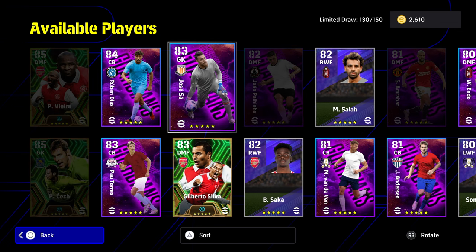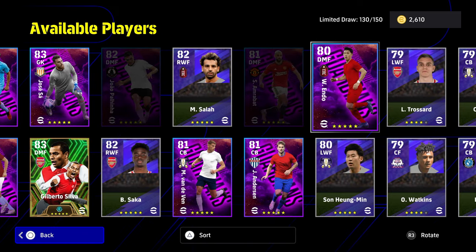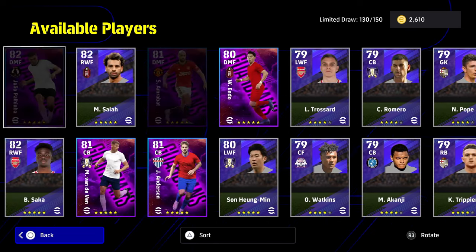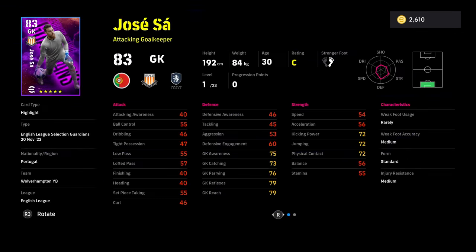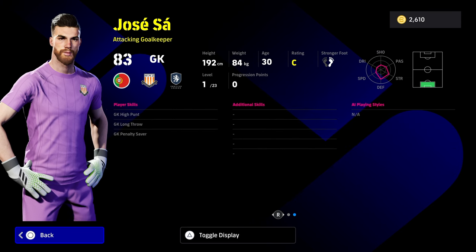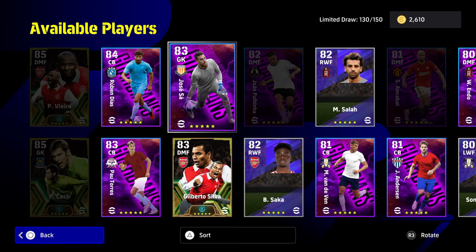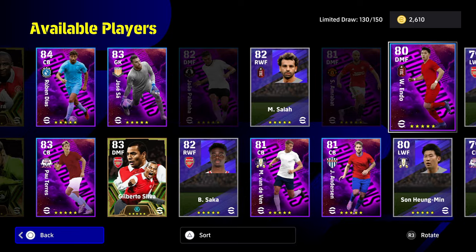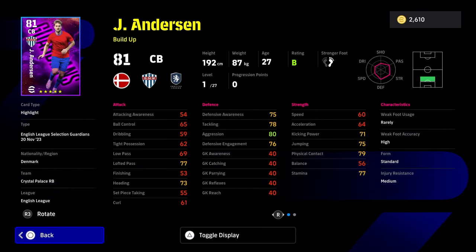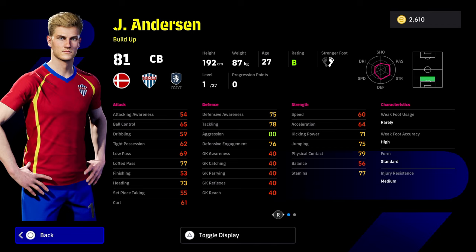We also got these as part of the English League Guardians. You've got Ruben Diaz, Pau Torres, and the rest of the players you see here in the purple — Van de Ven, Anderson, Amrabat, Paulinho, Jose Sa the goalkeeper, and Endo as the DMF. These are part of the 150 pack. We're not going to cover every single player. We're going to keep this short and sweet and just gloss over a few of them, such as Sa — he's just your standard goalkeeper, you don't need much of a training guide. The same goes for Paulinho, and Anderson is probably the weakest selection here as he's missing a lot of player skills and is only on standard form.